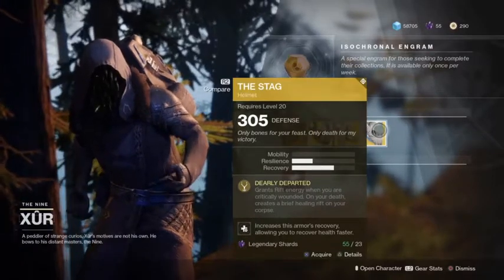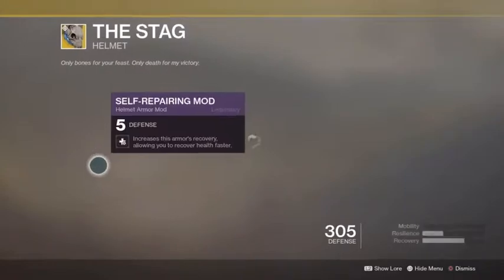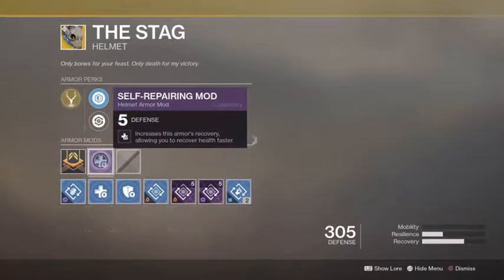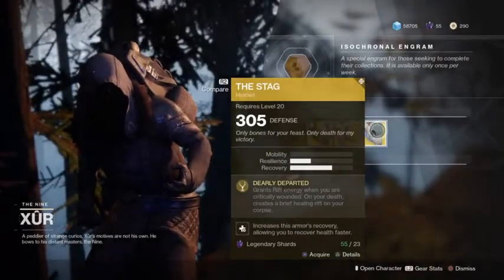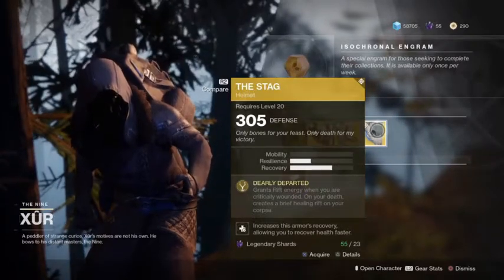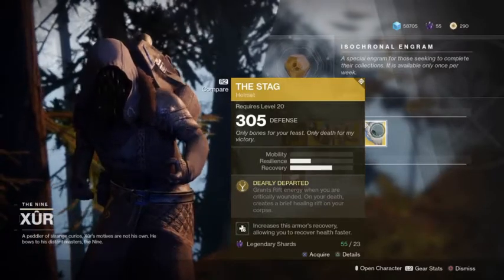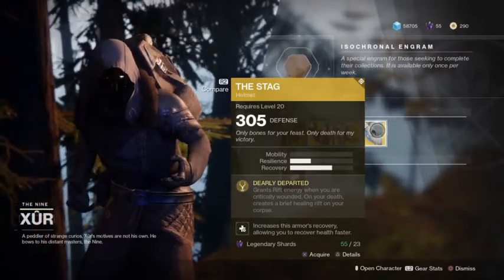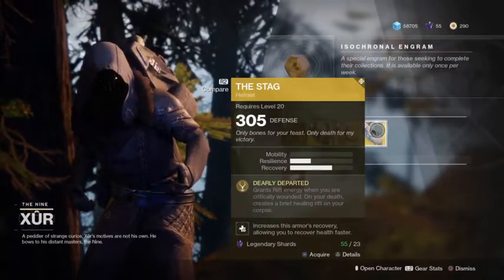The Stag, helmet, warlock class, 305 defense, level 20, comes with a legendary mod. Self-repairing mod increases this armor's recovery, allowing you to recover health faster. Dearly Departed grants rift energy when you are critically wounded, or your death creates a brief healing rift on your corpse. Rather morbid, but okay.